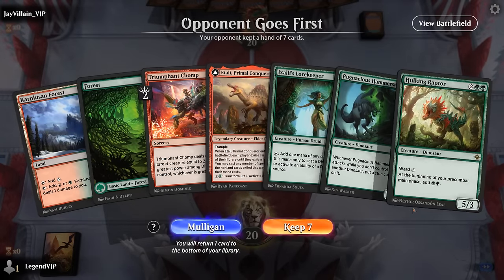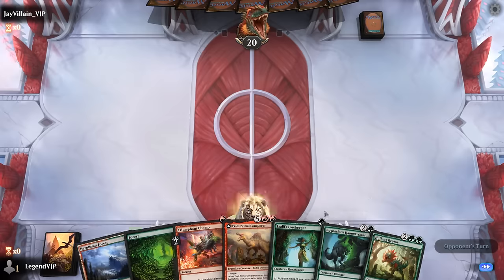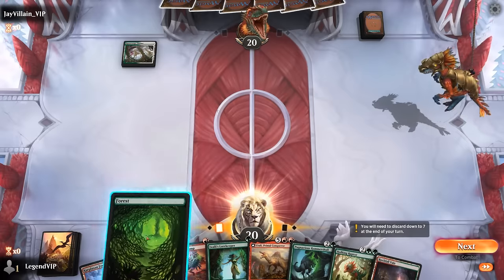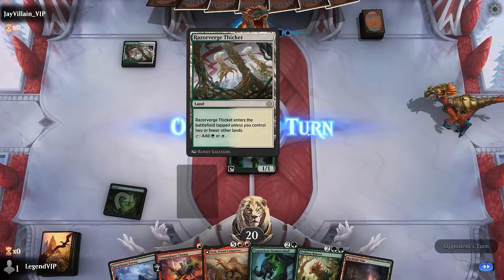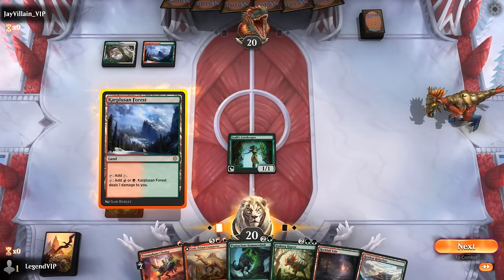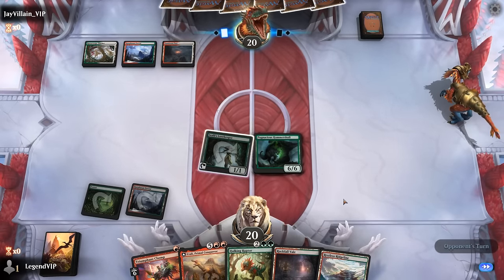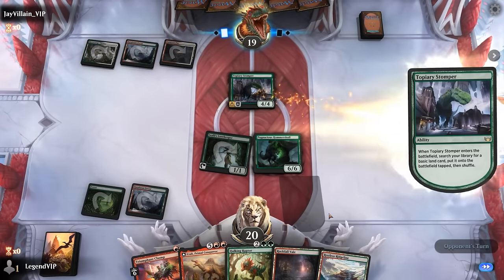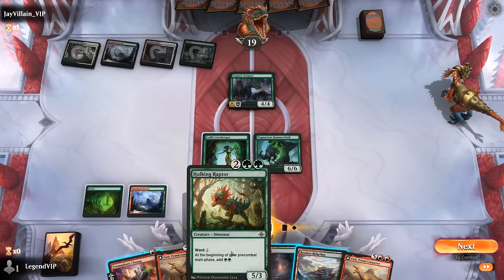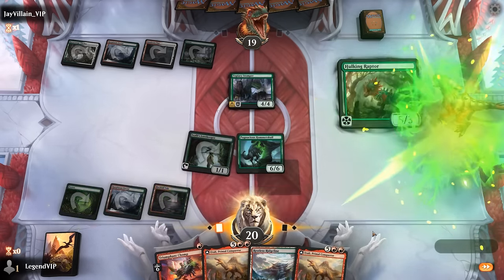Okay, we're on the draw. Our hand is going to rely pretty heavily on Lorekeeper to ramp out Hulking Raptor, which can then set up our more expensive plays. Seems pretty balanced — we've got Chomp as early interaction, and potentially access to a turn two Hammerskull. Against Green-White and Naya, let's go for it. Next turn I'll still have Hulking Raptor as an option. Topiary Stomper for ramp, so our opponent might have a couple sweepers in their deck, which are pretty good at punishing Lorekeeper into Hulking Raptor. But I think we still gotta go for it, especially after drawing another Itali — we're going to need to get to seven mana.